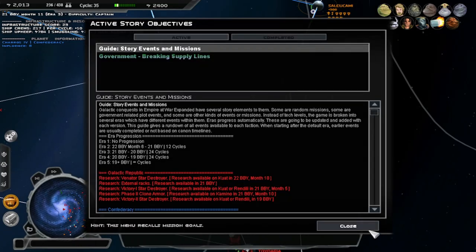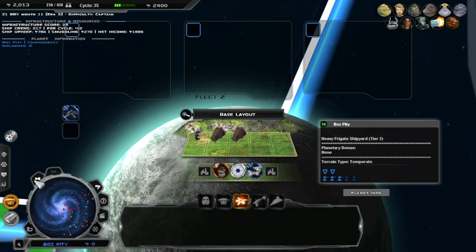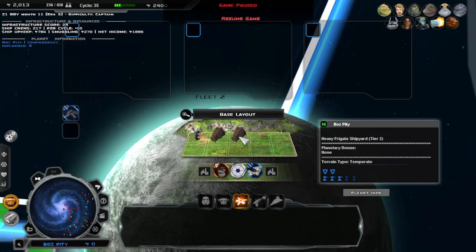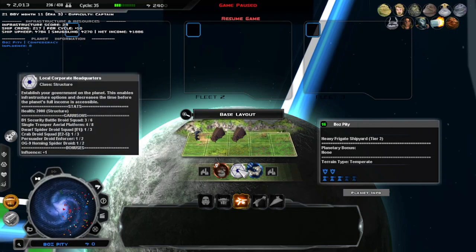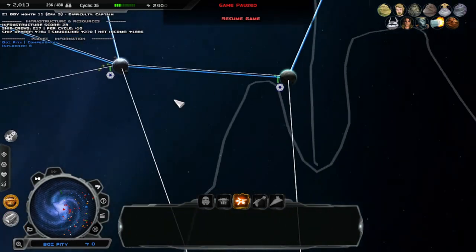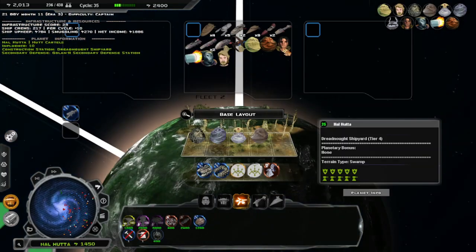Where did I see government overview and stuff? Doesn't matter. What do they have here? Nothing — they have nothing. Oh my God, they have super tanks. That's gonna be problematic. They have Diamond Cruisers, Magnificents. Okay, we can do this — we can take that pretty easily, actually.